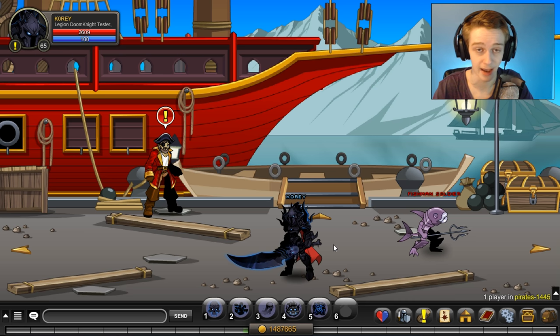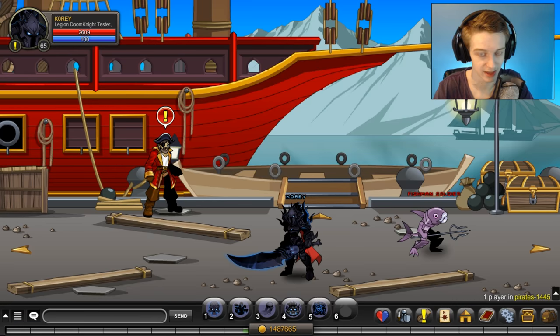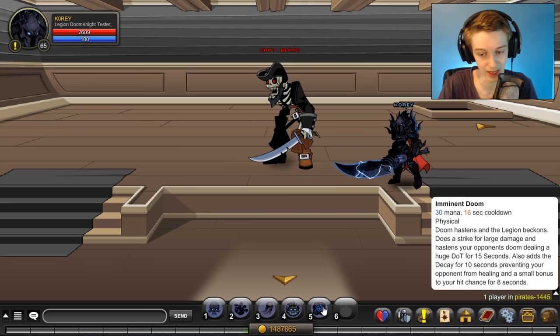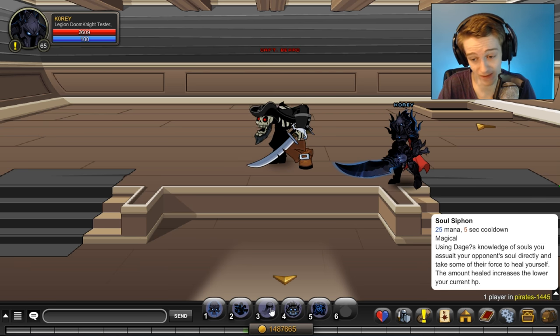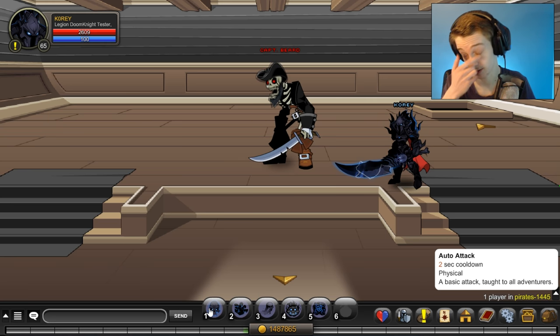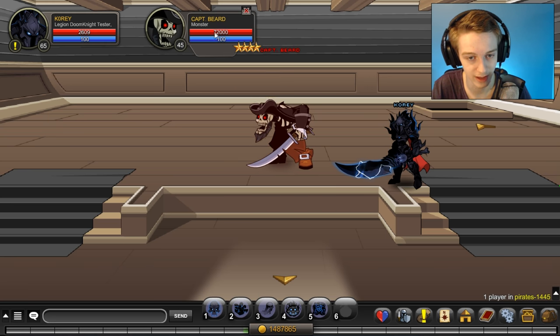Just to clarify — I am on the testing server with full hybrid enhancements. Also, this class will eat your mana if you use the skills liberally: 30 mana for your nuke, 20 mana for skill two, 25 mana for your heal, and 15 mana for your stack skill with a 4-second cooldown. The auto attack averages about 2 seconds.